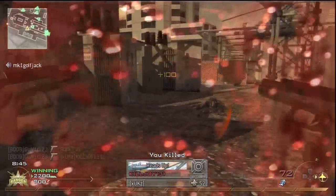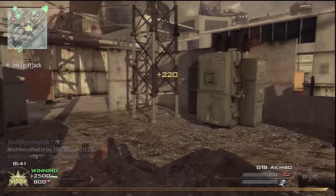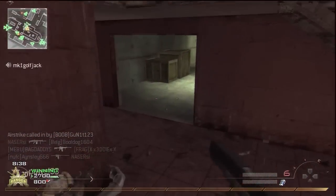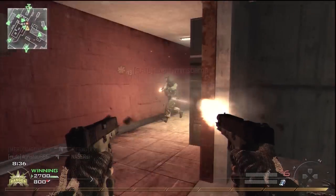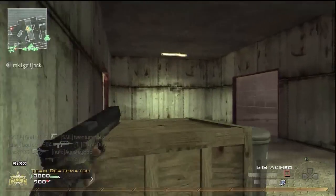Just rushing straight in, spraying, run back to cover, reload, calling my harrier strike, jump down ladders, get cover, jump through, go down the crate, see a guy coming, kill him as well, go straight in. Yes, that's how we do.